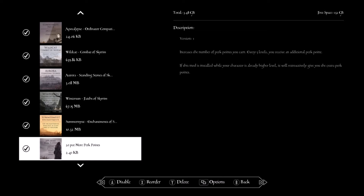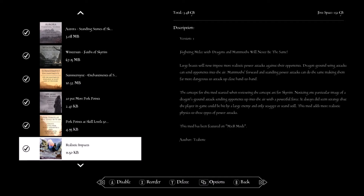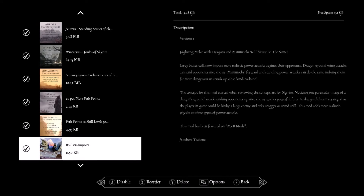Perk Point at Skill Level — this gives you an extra perk point at skill levels 50, 75, and 100 in each skill. Realistic Impact — this is for when dragons are hitting the ground, so your screen actually shakes a lot better.